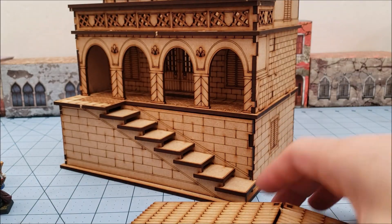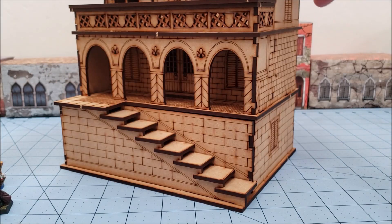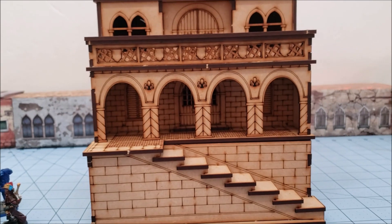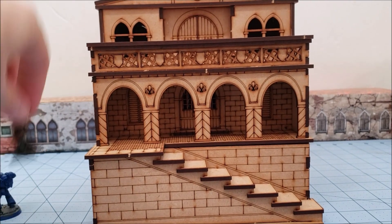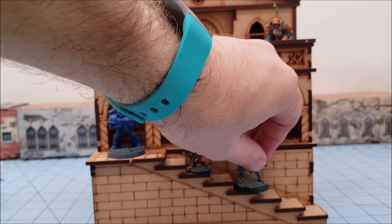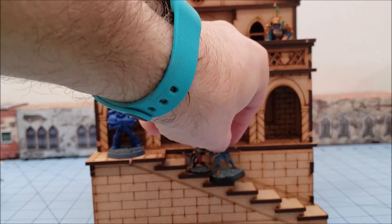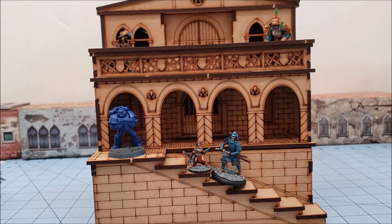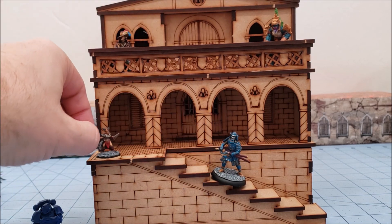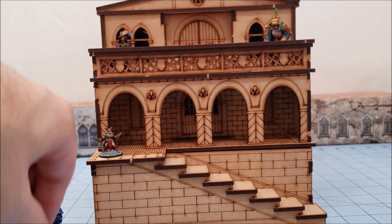Finally we have the roof, which just clips on. As you can see, we have quite the building — it's tall, you can barely see the models on some levels. The stairs can actually support models trying to climb up them; anything on a base smaller than 30 millimeters is going to have no issues. Since Carnavale has most of its models on 30 millimeter bases, that should not be much of an issue.